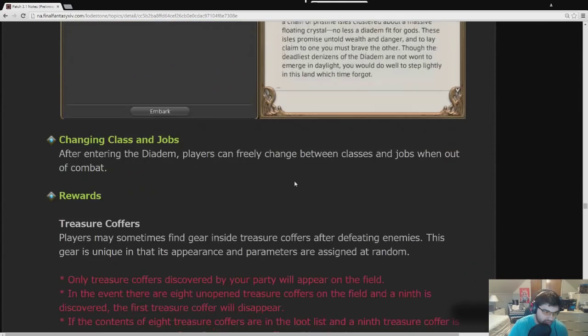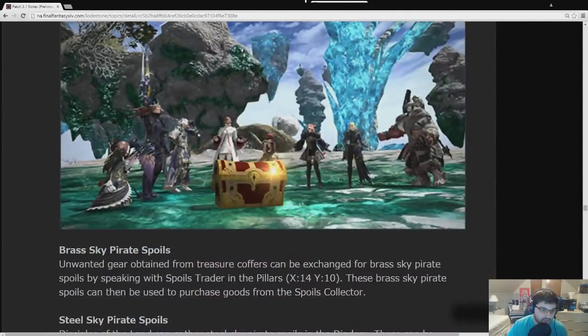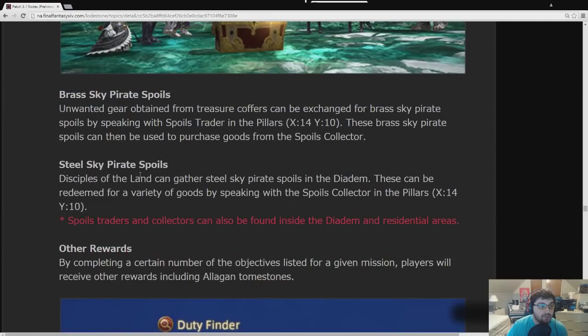The difficulty tiers are explained. You can change classes and jobs freely when out of combat in the Diadem, and according to an interview from Yoshi-P, you don't get a cooldown on high cooldown abilities — all your cooldowns are automatically reset. There are bronze, silver, and gold treasure coffers. You can also get brass Sky Pirate spoils, which can be traded in for goods from the spoils collector, including materia and crafting materials. Gatherers can gather items in the Diadem and trade those in for items as well.